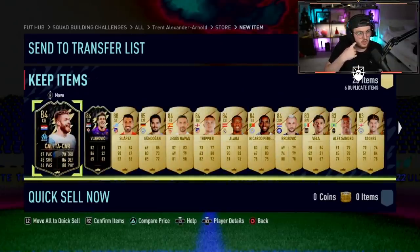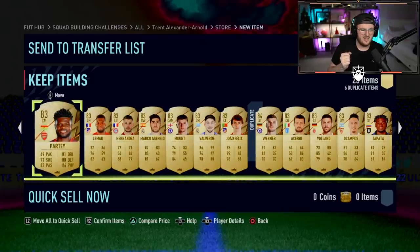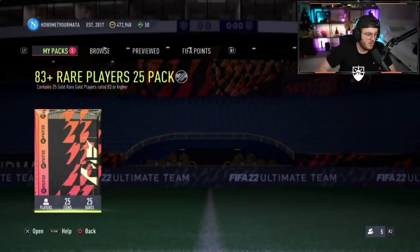Two in-form walkouts — that's pretty good — and a Suarez. No Winter Wildcard, which is very disappointing. But it's alright. Piravine already has an untradable red in-form Messi and an untradable red in-form Mbappe, obviously they're untradable.